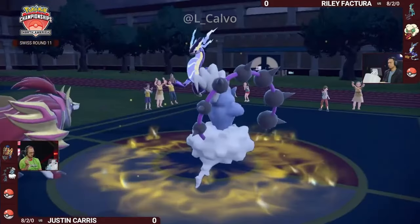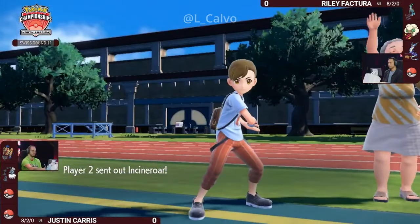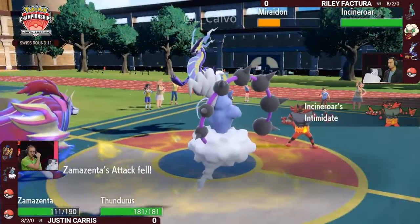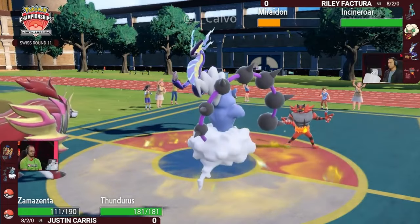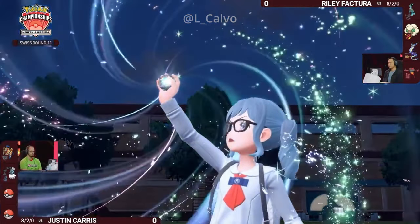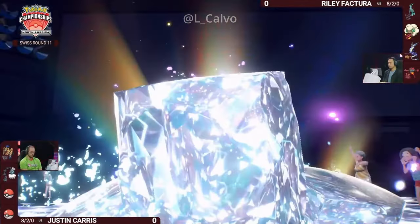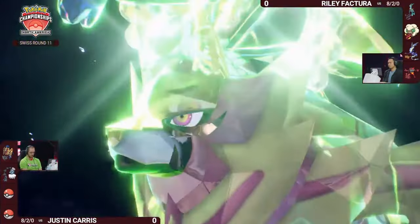The Iron Crown doesn't want to stay in facing something like this Zamazenta, and you've also just got to shed those stat drops. So it's going to be the Incineroar that takes the field to lower this Zamazenta's attack. It's time for another Tera — most likely this Zamazenta, which should allow it to resist Electric-type attacks from Miraiadon as it turns into a Grass-type.